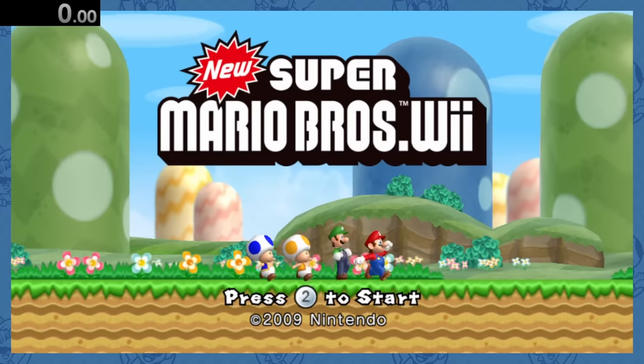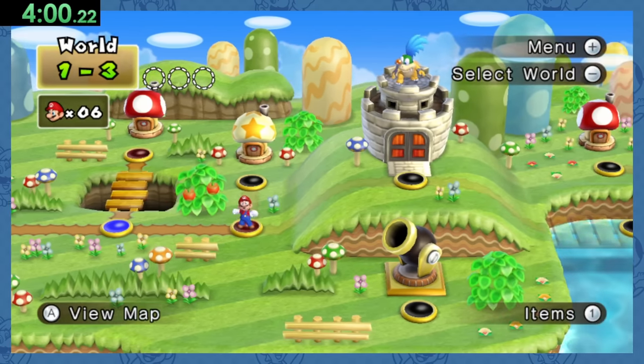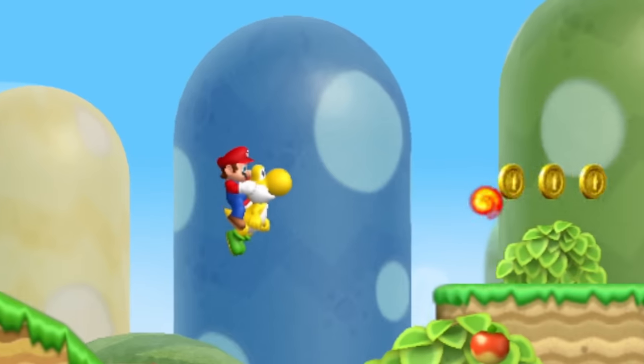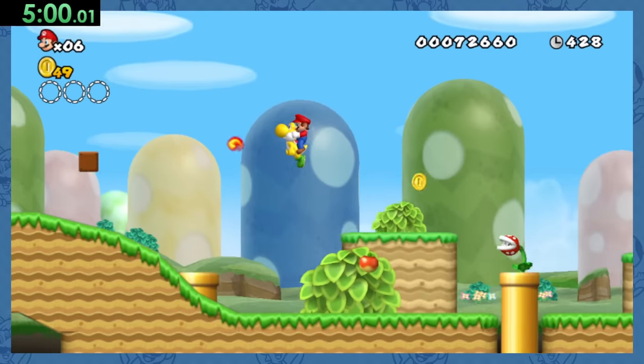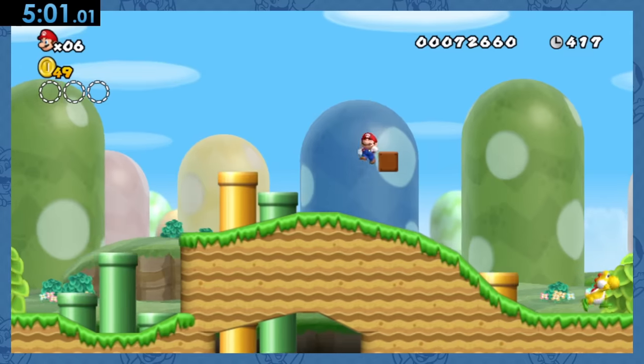On to New Super Mario Bros. Wii, and what you want to do for this one is make your way to World 1-3, then casually jump over this fireball that you were totally prepared for and expecting to be there, before doubling back to touch it.